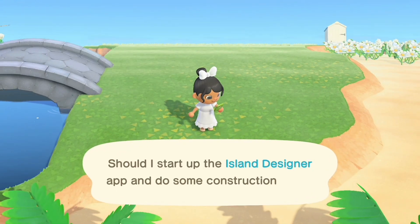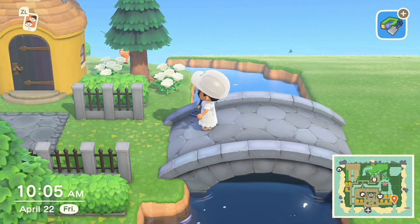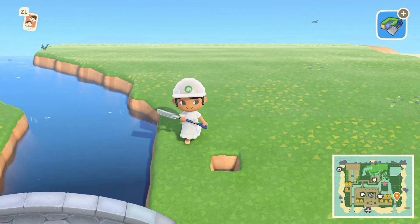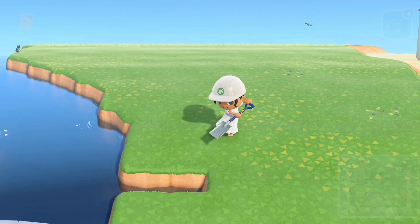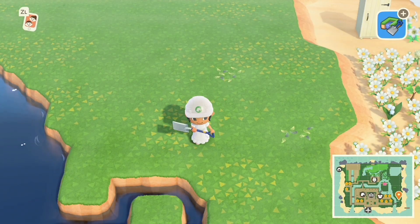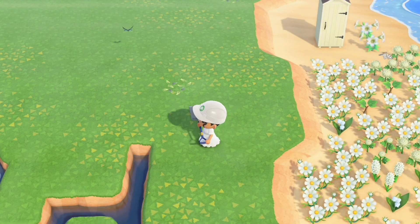I'm actually gonna go ahead and pull up Island Designer, go into construction mode, and start. Even though I have a bridge here, I'm gonna keep it this way. The design I'm going for is definitely very natural. I'm really not going by any type of design — I'm just going with my gut and seeing what looks good.